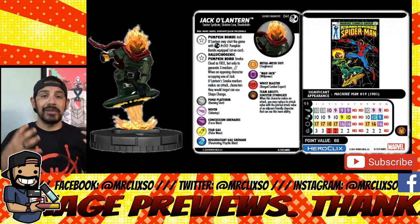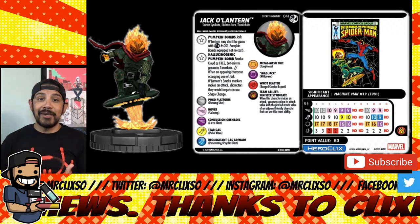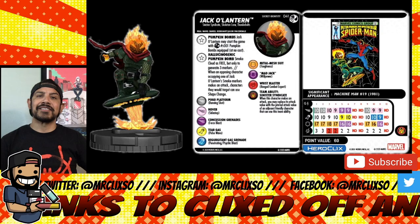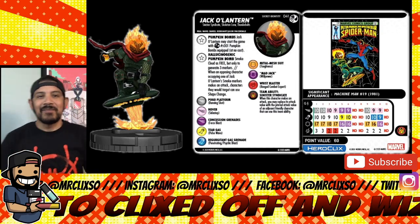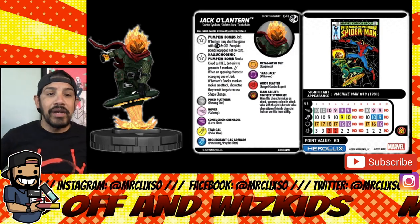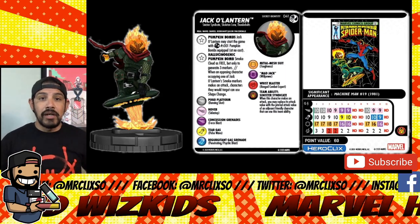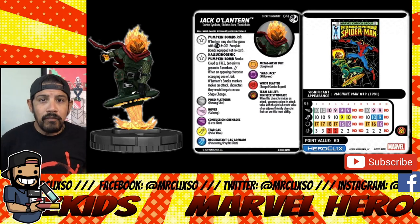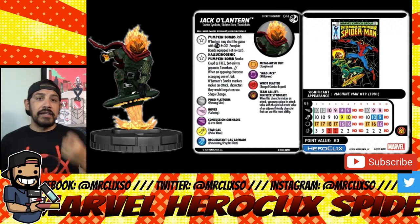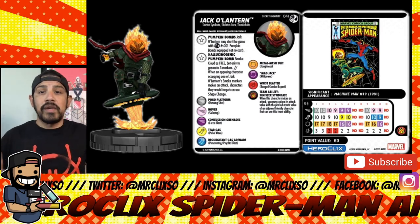A lot of people actually like Sinister Syndicate. You can get your Golden Age, Modern Age, and Bronze Age stuff for Sinister Syndicate and make a nice little team. He comes in at 60 points. Look at that weird dial — he has a 6-click dial and then a 3-click dial at the very end. It looks like that end of the dial may be a secret identity, where he comes in on clicks 9, 10, 11 possibly. We don't know yet, we'll find out soon.